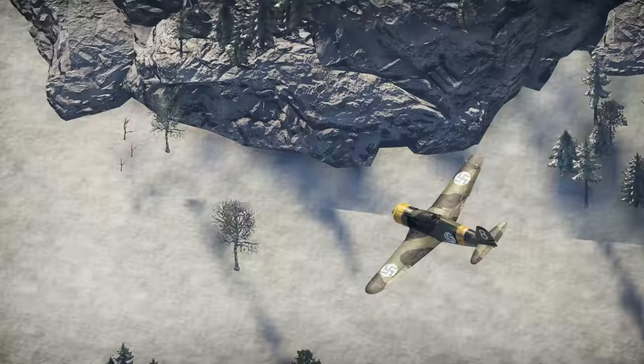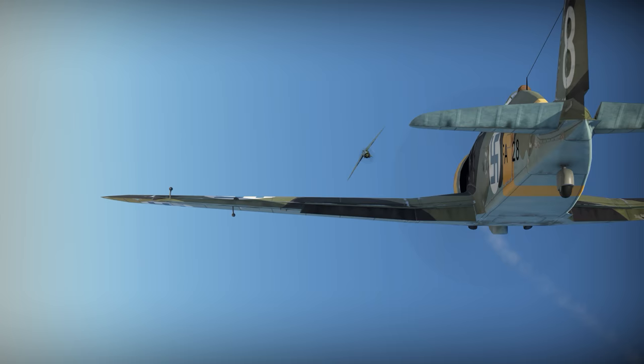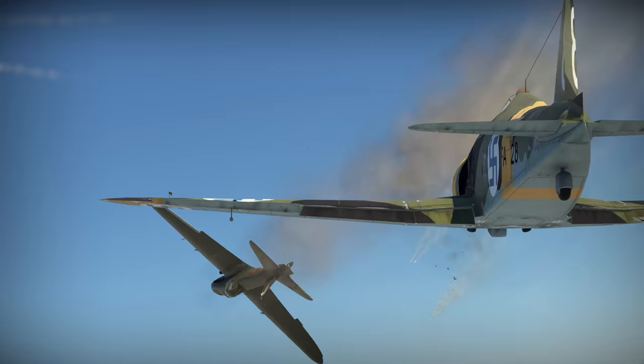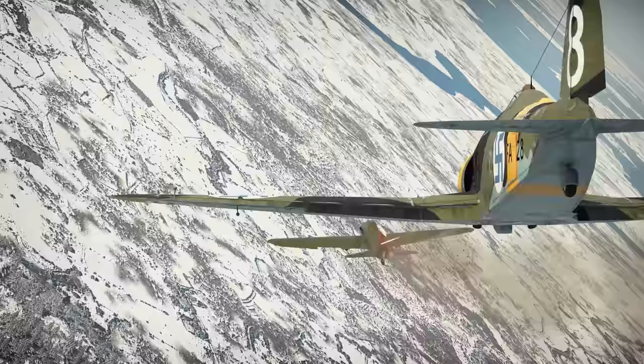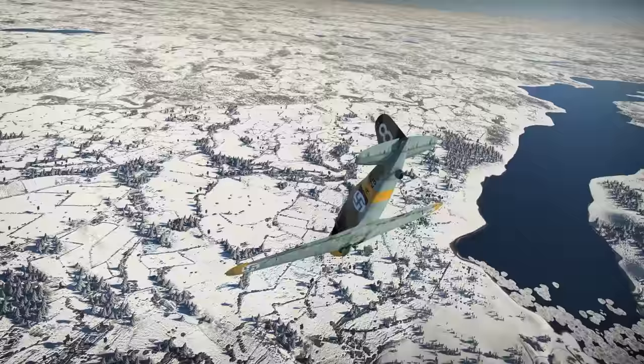The G50 was already in combat over Finland before being delivered to any proper Finnish Air Force squadron. On the 13th of January, Captain Ernrud of the Test Flight Squadron took off alone after an alarm was sounded. He encountered nine Soviet SB-2 bombers, shooting down one and damaging two others. A few weeks later he shot down a lone DB-3 bomber, also while serving in the Test Flight Squadron.